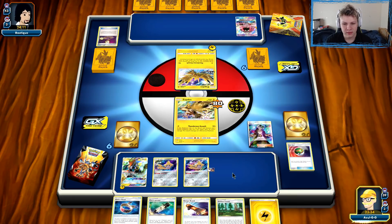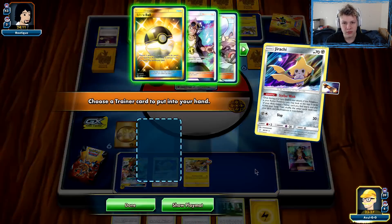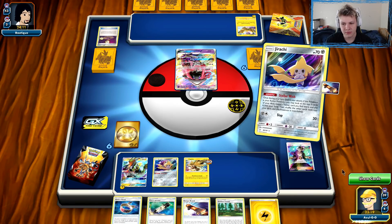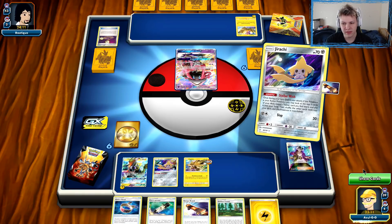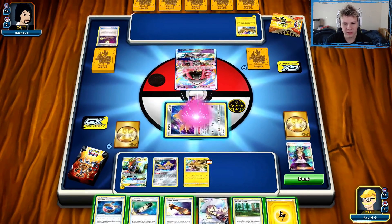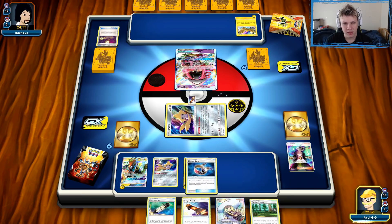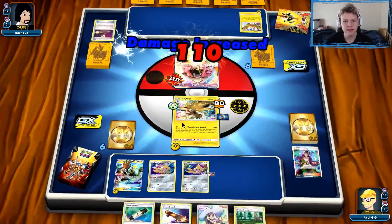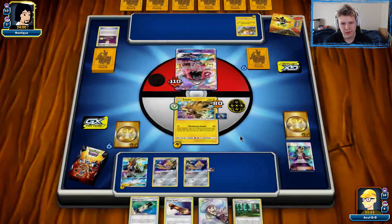I'm going to Guzma back up the Lele, get off his acceleration, then just punch this thing for probably 110. I could grab the Lillie here to be able to draw some cards on the following turn. I could Ultra Ball for a Zapdos, use that, punch the Lele, but then we don't have anything as a follow-up. I think I want to go with the Lillie here. Then we're just going to punch this Lele with the Zapdos. Debating using the Choice Band — I kind of like it. It sets it up so that a Zapdos at any point can just kind of knock this thing out if it doesn't get healed.